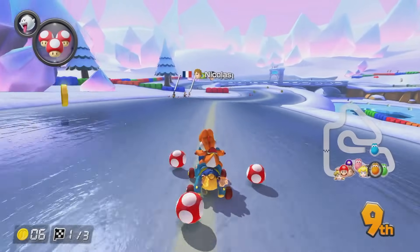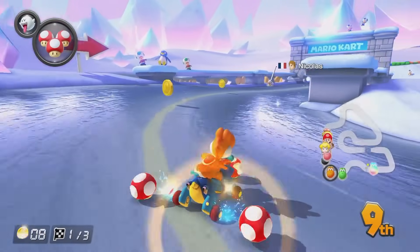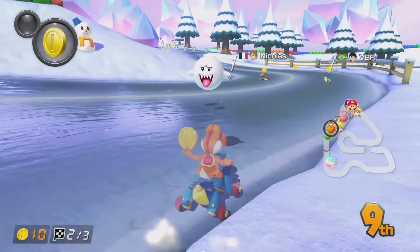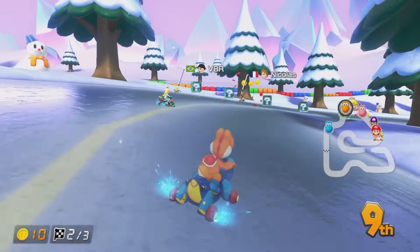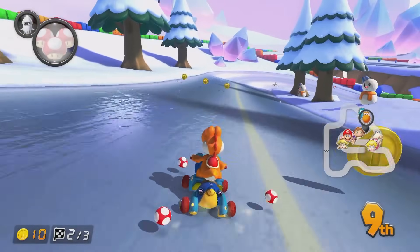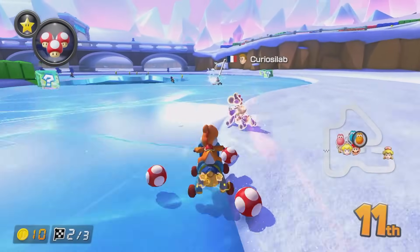We do have a boo. I'm probably going to want to get rid of this boo, so let's just use these mushrooms quickly. We want to stay in ninth place or worse to make sure that we get a good item from these boxes. Not at all worried that we are very far behind because hopefully the lap three shortcut is going to make it up for us. We are maxed on coins and there's the star, there's the mushroom — so now we just need to keep these items safe.